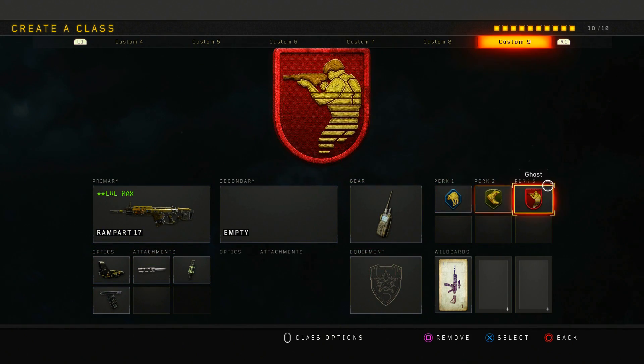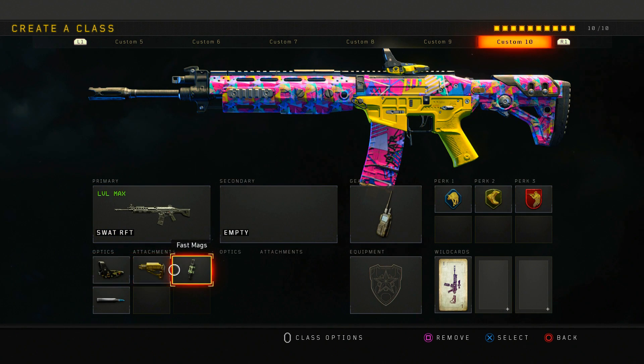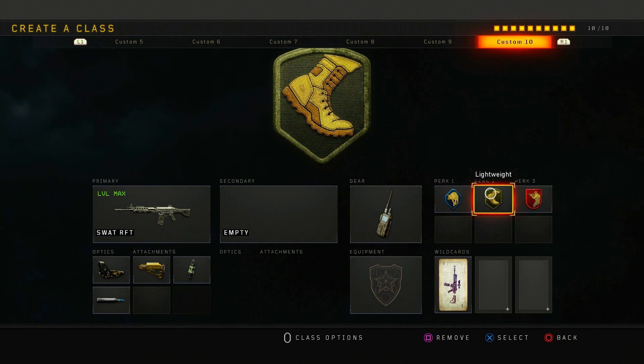Next is my SWAT class — one of the new DLC weapons. If you're new to the game you probably know it already. It's really good. What I run on it is red dot, stock, fast mag, FMJ, comsec device with scavenger, lightweight, and ghost.